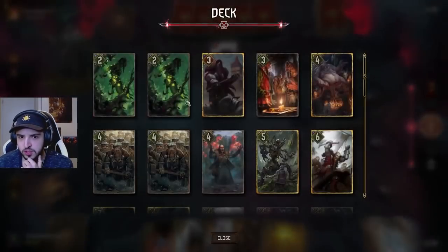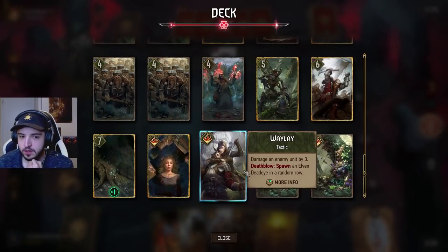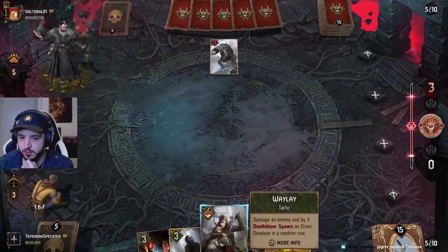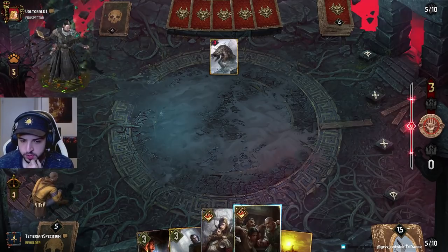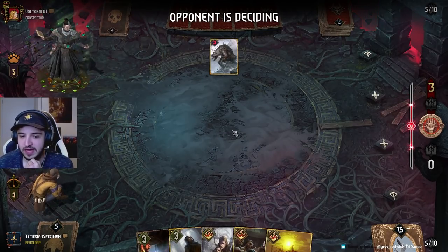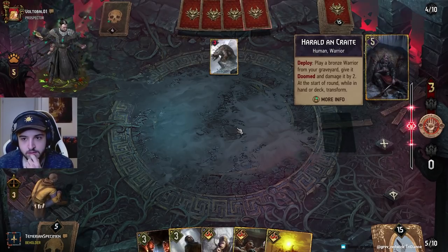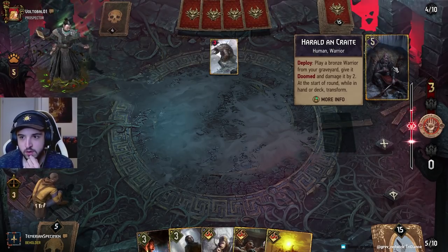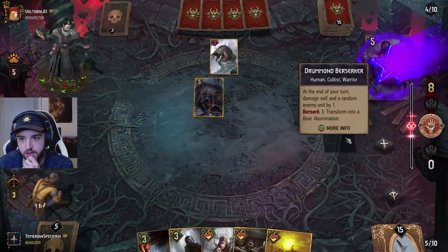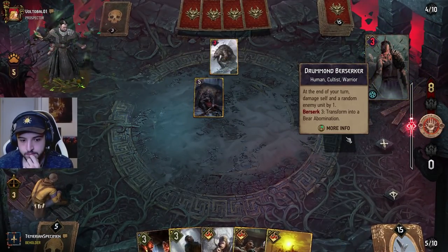I was going to use double Samum but had some provisions spare, and I realized Waylay is just Samum but better because you put points on your side of the board — which means you could play a Waylay to overtake. Oh my goodness, look at the Flukes of Sanjax — big bastards all!